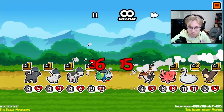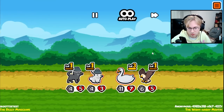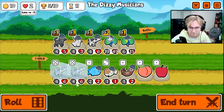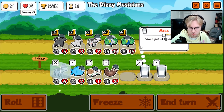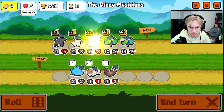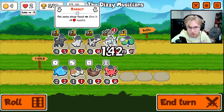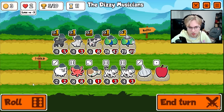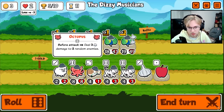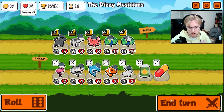Yeah, because then — see, he did what I wanted to do. Alright, cow. We'll throw this one in the front. Another cow. We can go octopus, and then if we find more cows we'll have a big octopus.